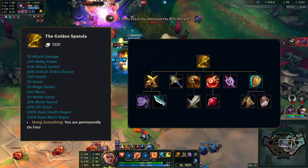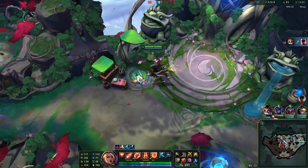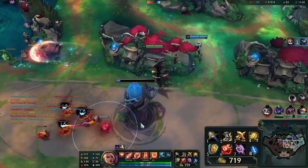All that gold has to be contained in components, not completed items. And with boots taking up one slot, you can only buy 5 out of the 7 total components that make up the Spatula, leaving you with a very large combined cost.